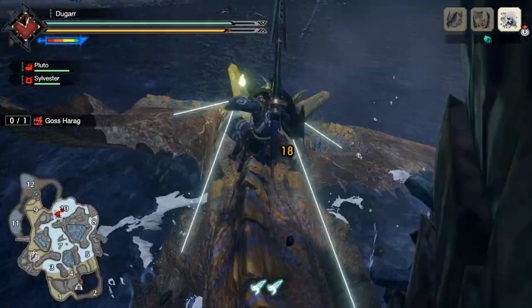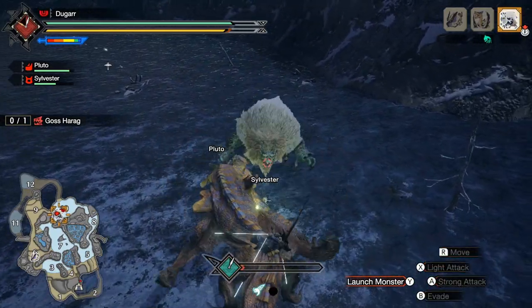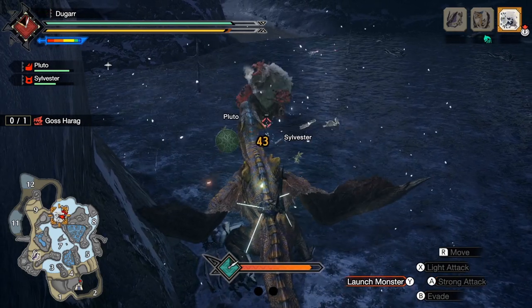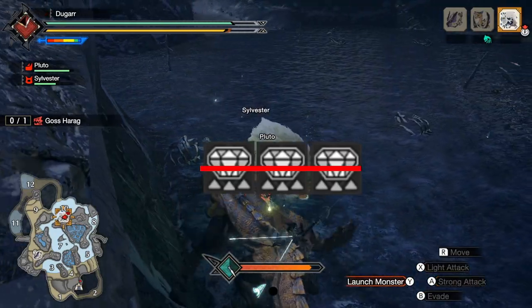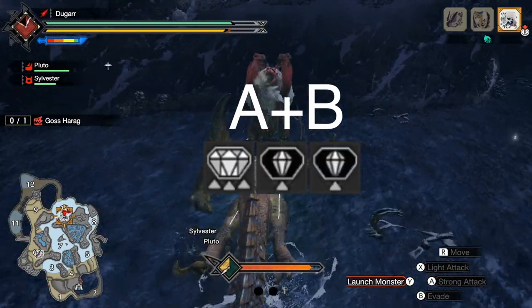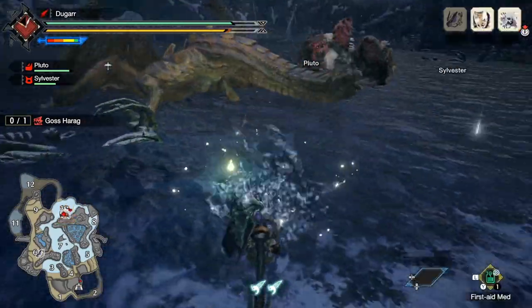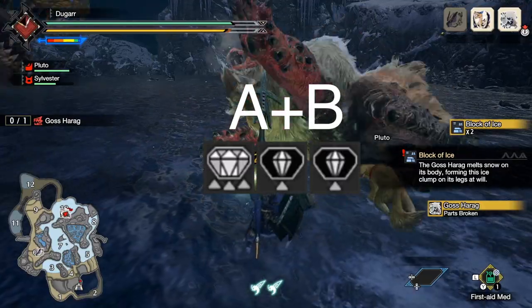Now that we know what skills there are and how they are categorized, what kinds of talismans can we get? Important to know: the skills from group A or B on a talisman can never be maxed out, so don't expect a Weakness Exploit 3. And even from group C and D it's pretty rare. In addition to that, you can't get 3 large decoration slots either. If your talisman has a skill from group A or B, it can maximum have 1 large and 2 small slots. And if it has only skills out of group C or D, it can have 1 large, 1 medium and 1 small slot.